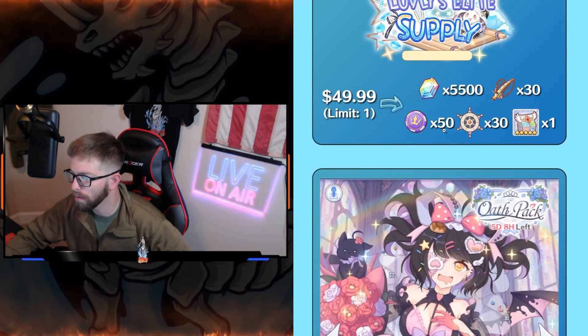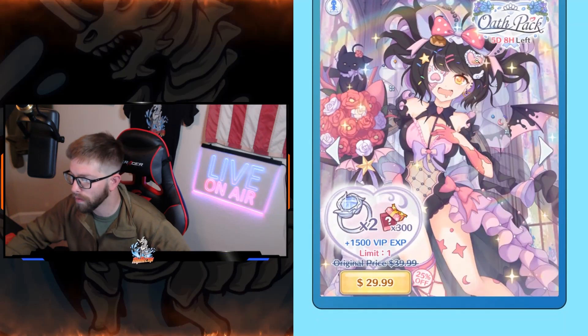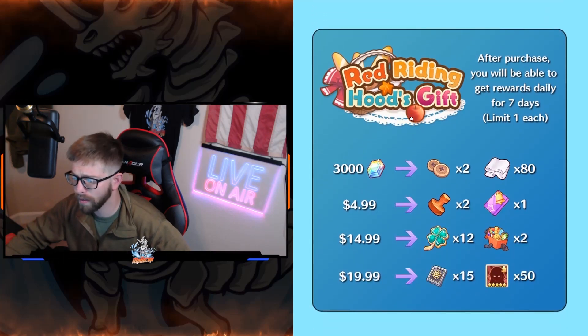Next up, some packs to buy: Lovely's Elite Supply is always great to grab this week — that skin pack, mission prep, stuff like that, or the $4.99 deals. We have an oath pack for Phyrexia — the Phyrexia skin — a lot of mixed feelings, but I think it looks good. Red Riding Hood's gift: I personally don't like how it is now. It used to be great back in the day when it was just Red Riding Hood for 20, but now it's a little diluted. Mission prep would honestly be better than those.